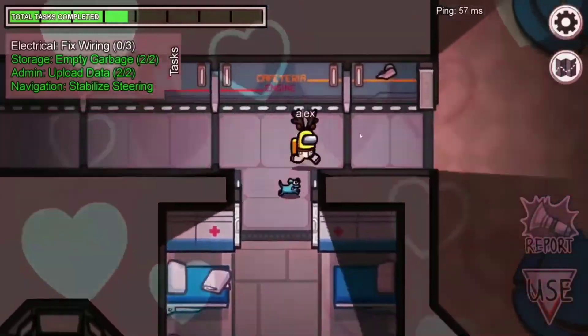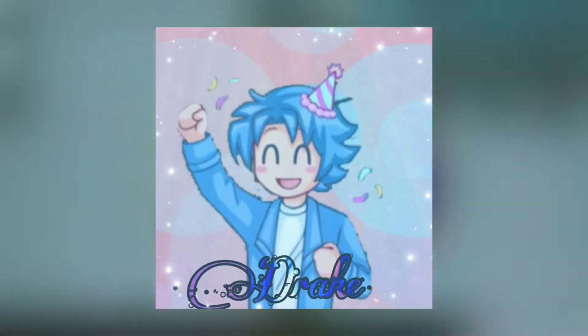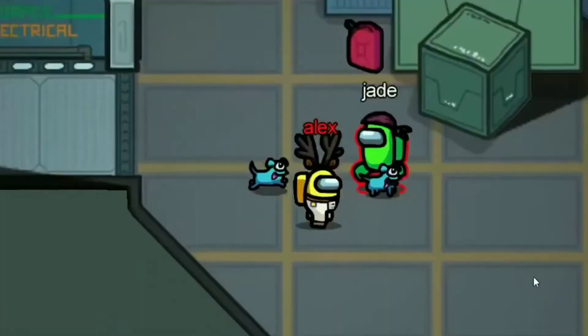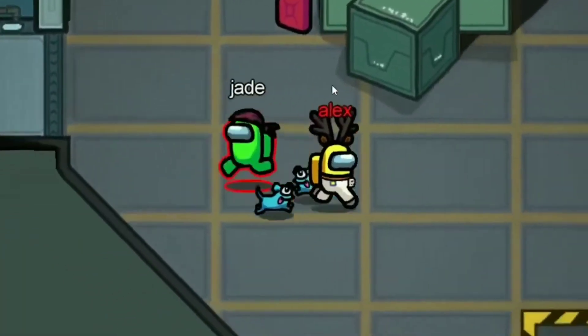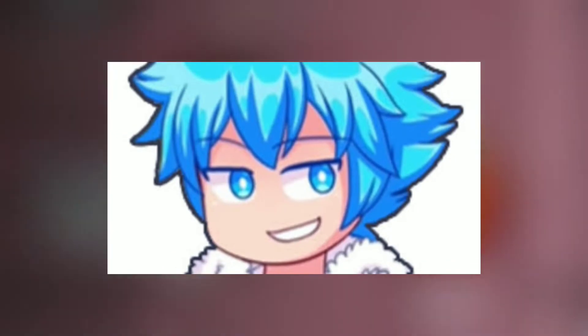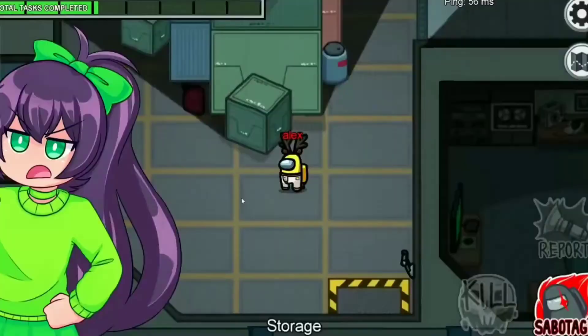Drake is one of the 10 main members of The Squad and one of the four main members to appear in the first Squad video. Before his revamped sprite, Drake was just a recolor of Zack's old look. The two even shared the same poses, hair, and expressions. The only significant change was that the clothes were blue. As of November 22nd, he has revamped his sprite. Now he has spiky cyan hair and a cyan winter jacket. Underneath is a white-colored shirt with three black buttons.